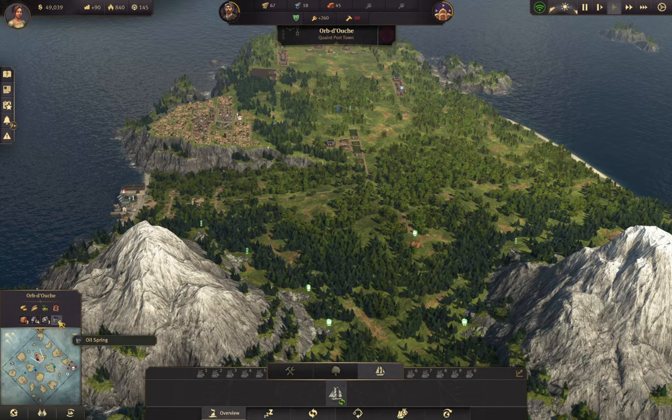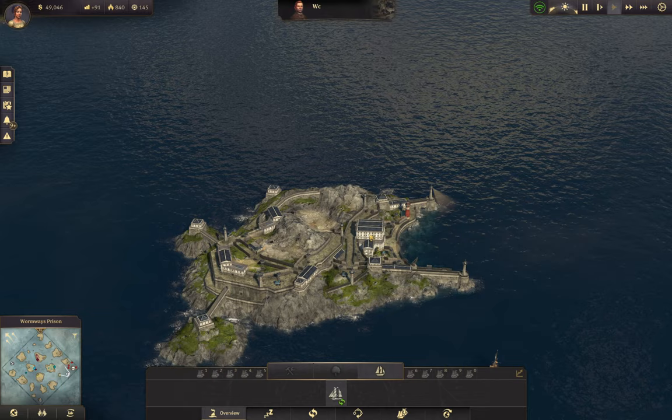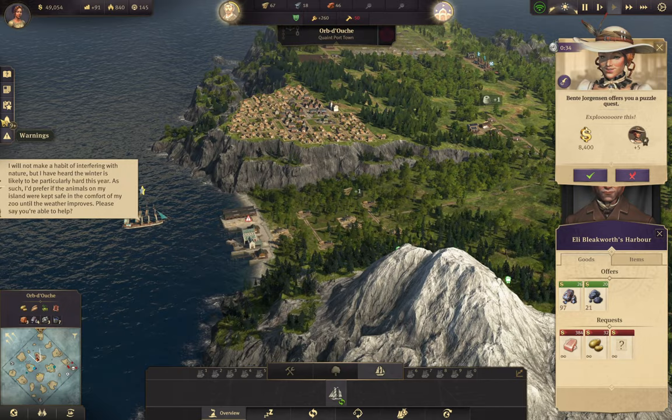What do I have? Coal - I don't have coal. I need to get an island with some coal. Maybe I shouldn't be selling away that coal that I'm buying - that's not a very good idea.